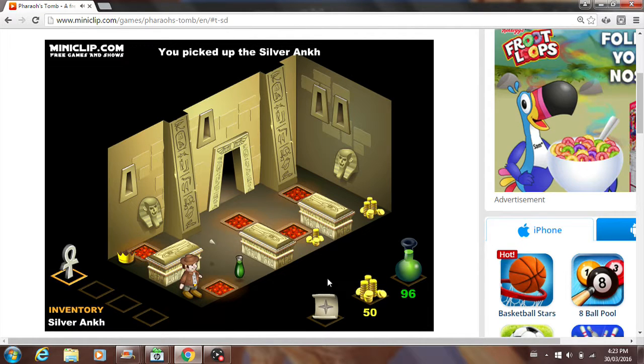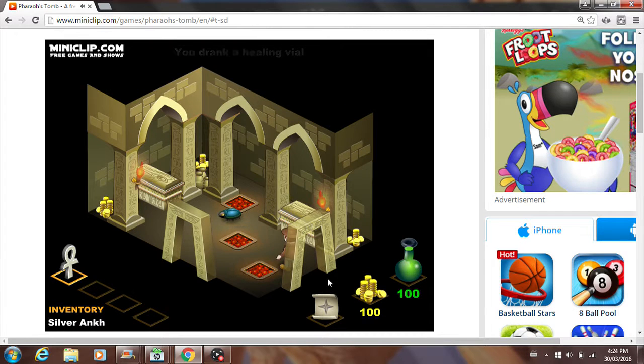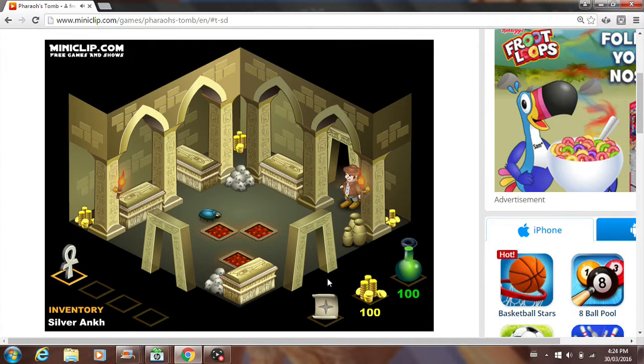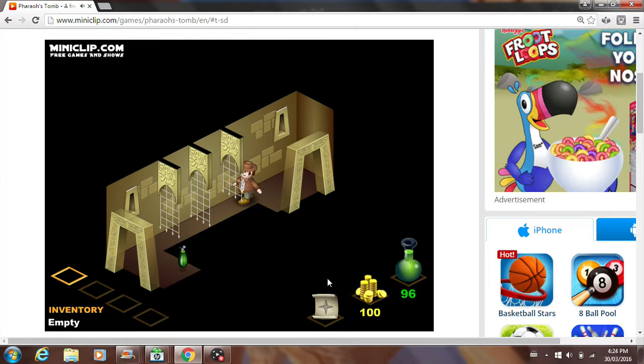This thing right here is a key, and there are keys of different colors, and each color opens the door of that color. So this is the silver key, and it opens the silver door. And that silver door is right there — it's got that little silver circle on top of it. So we go through here and go past the gates.